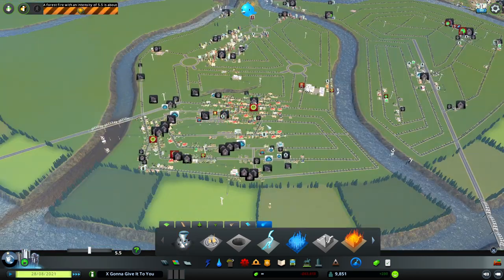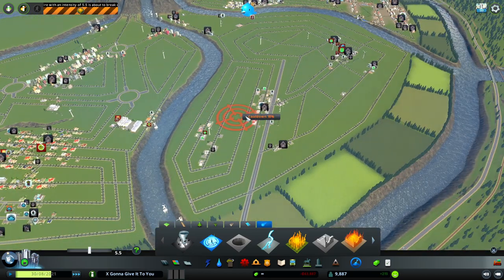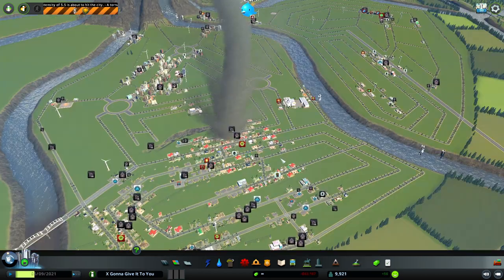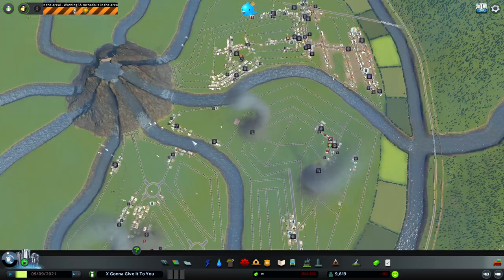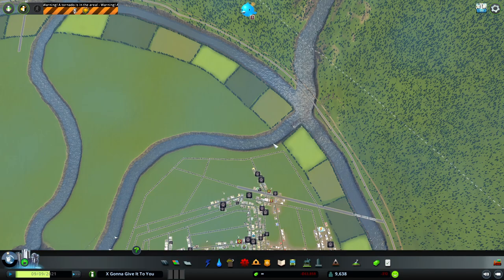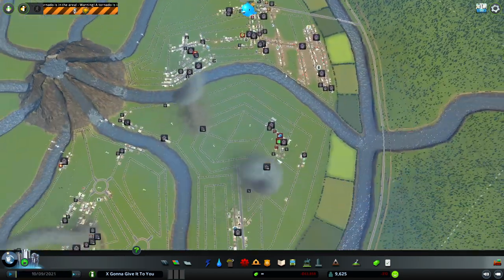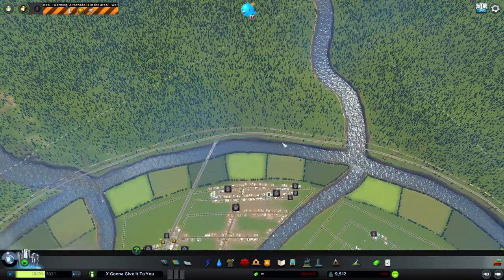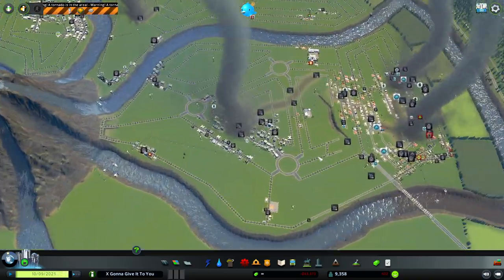I'm thinking tornadoes, tornadoes, tornadoes — why not a few forest fires as well? There is a risk of an imminent forest fire. A couple of earthquakes — look at it happening. Look at all the tornadoes coming in for the area! The population's going down right now — I think everybody's just being killed. I don't think they're moving out, because we all know these people would never move out of this town. More just keep popping up — there's fires, there's earthquakes.